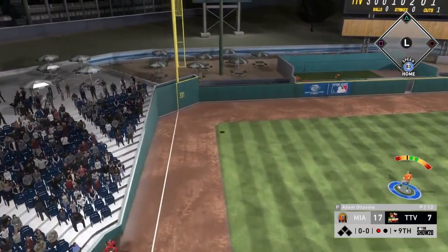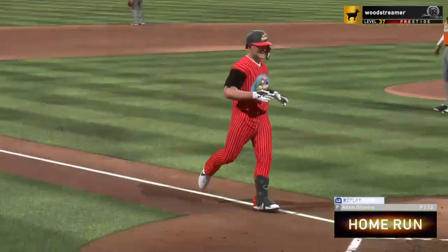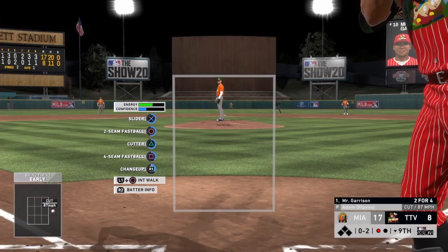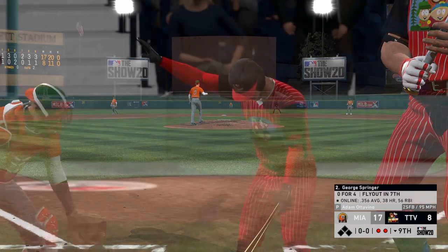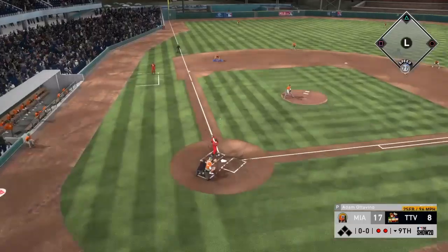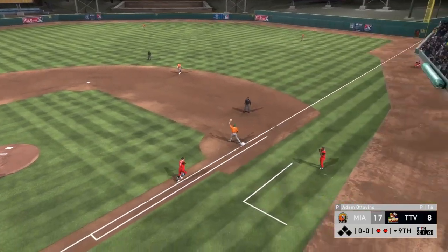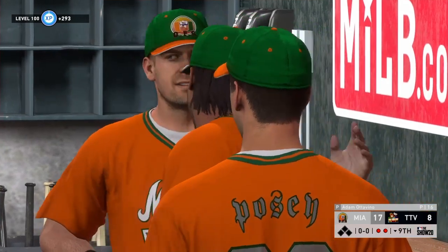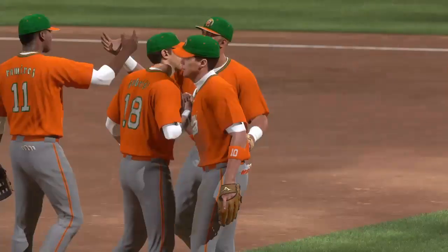We get the first batter out. Mike Trout comes up at 0-0 — I throw a cutter low and in, slightly missed my spot, and he turns on it for a tank. Good hit by my opponent. Next batter up — we get him on a two-seamer low and in, he just stares at it for a strikeout. Springer then grounds over the top to the third baseman — that's the end of the ball game. Sixto gets the W, 17-8.